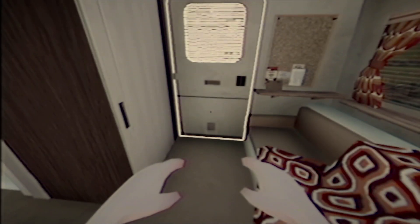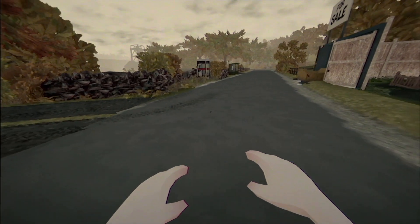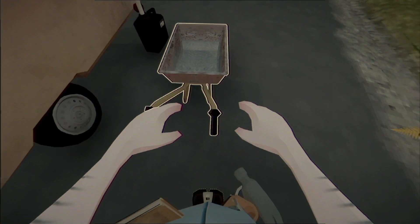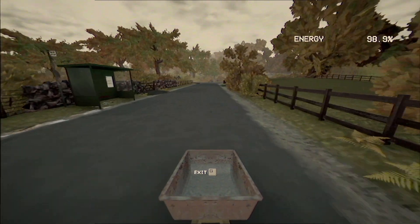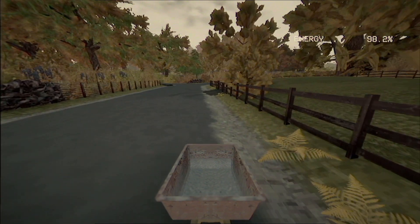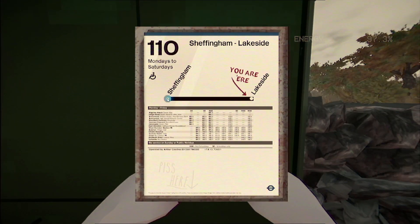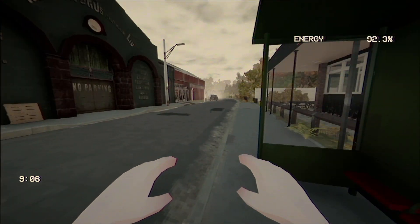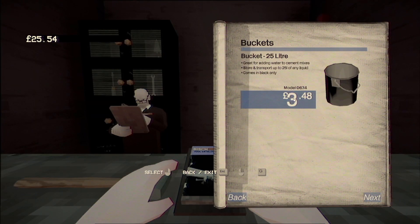Full of energy — lovely. We do need to bring another bag back so we'll run into town. We should be able to fit a bucket and a bag in. We only need one bag. Let's jump in and walk over there, buy our bucket and do some more work. Buckets are three pounds forty-eight so we'll purchase one of those.